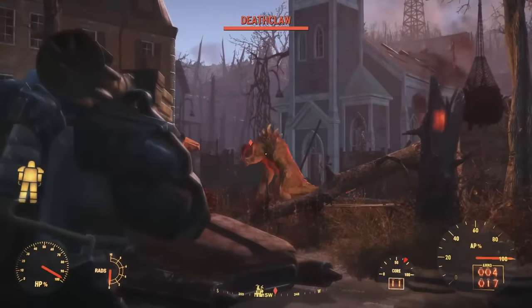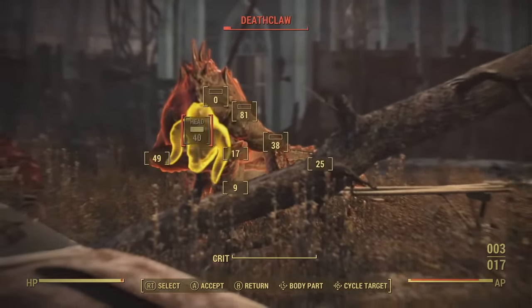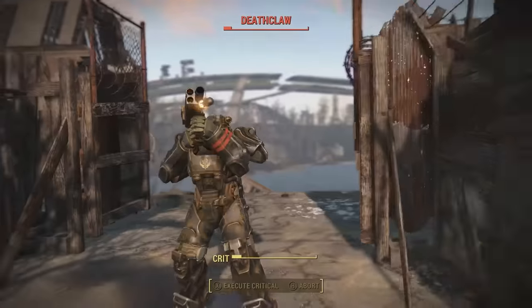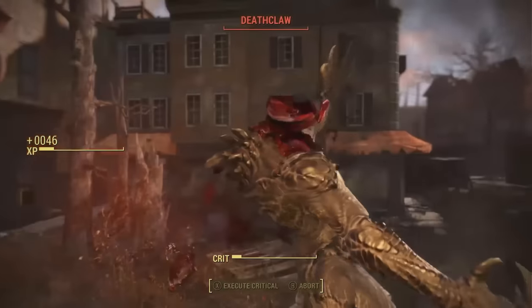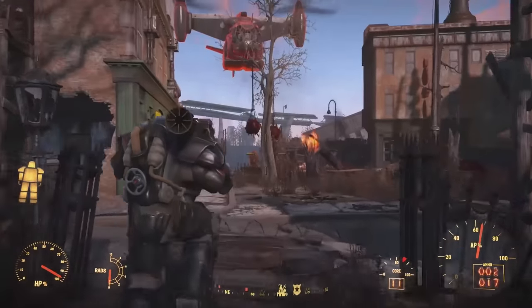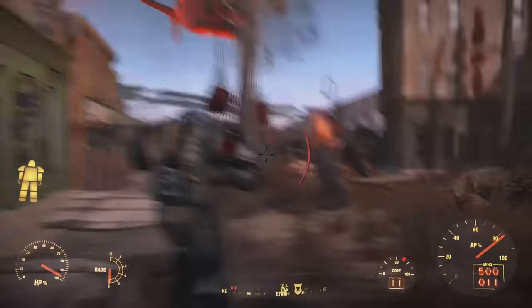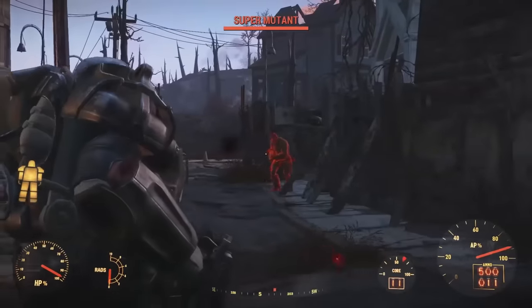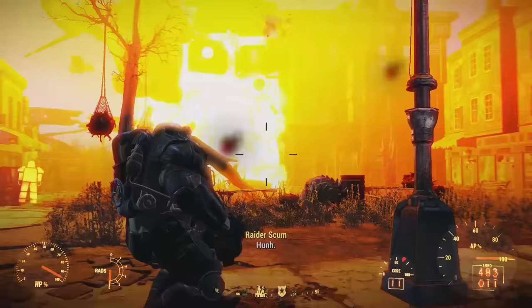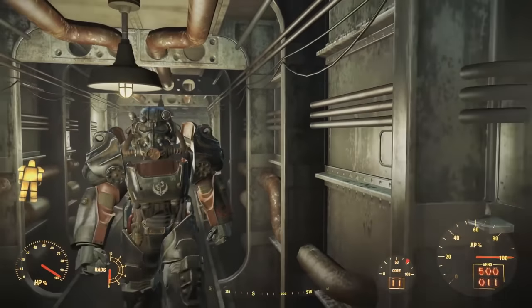In the number 10 position we have the ultimate Brotherhood of Steel build, the Paladin. The Paladin brings in the gigantic arsenal of heavy weapons ranging from miniguns to missile launchers, from flamers to gatling lasers. This build is the best way to be a devastating tank of destruction that obliterates the enemies of the Brotherhood, cleansing the Commonwealth of the filth that hides below. The utilization of the T60 power armor is one of the coolest parts of this build, along with the unarmed specialty.